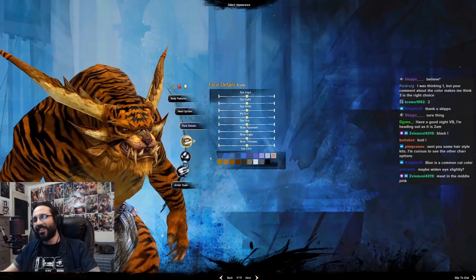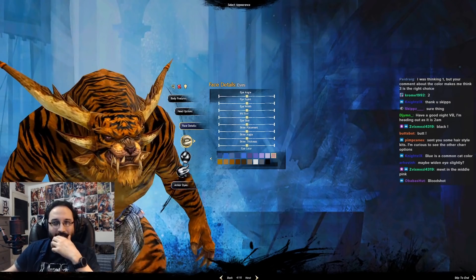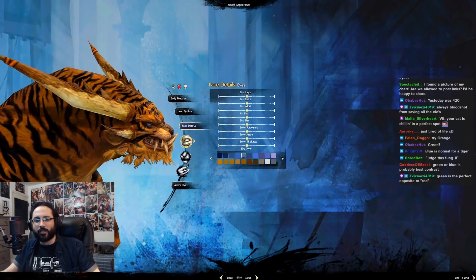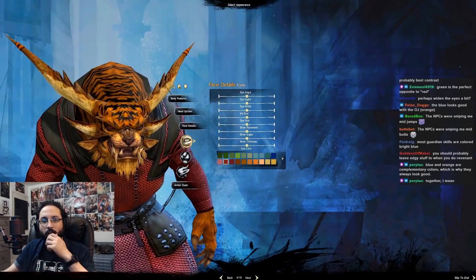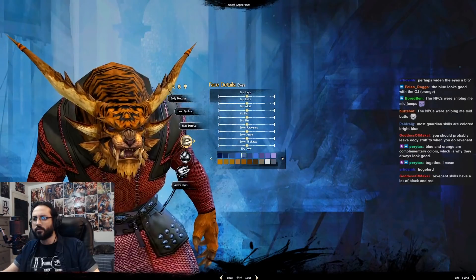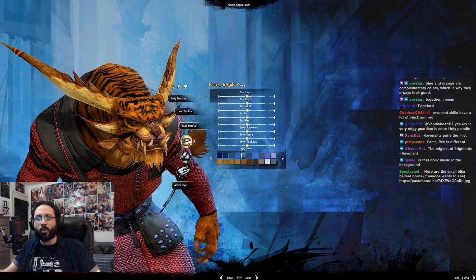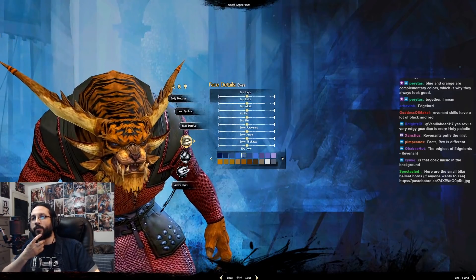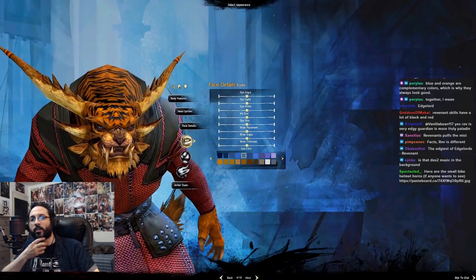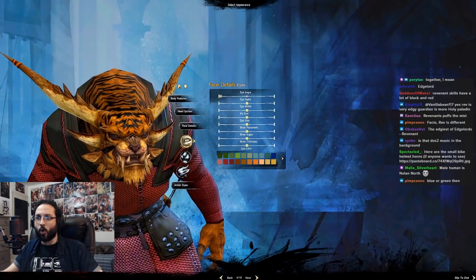Nah man, he looks like he has pink eye — literal pink eye. Like he's been hitting the bong too much. Green or blue is probably the best contrast. Blue and orange are complementary colors, which is why they always look good together. Edge lord or blue-eyed boy? Guardian is more holy paladin — even if I wanted to make them look edgy, their spell effects are not going to look edgy. Alright, I'm gonna go with bright blue eyes.